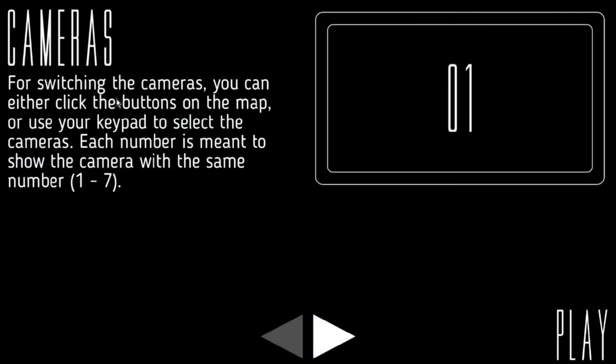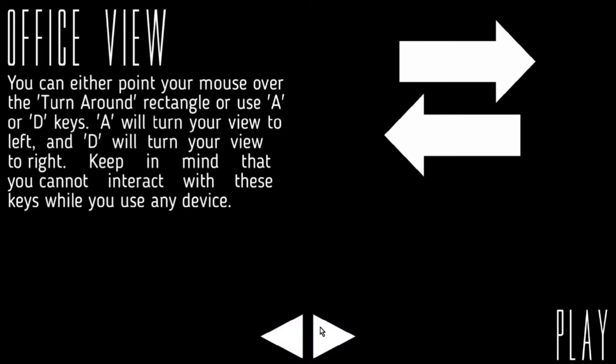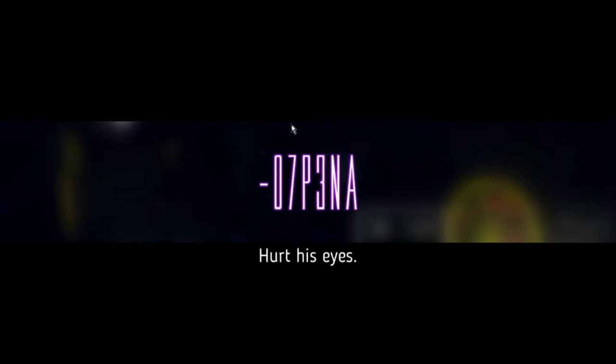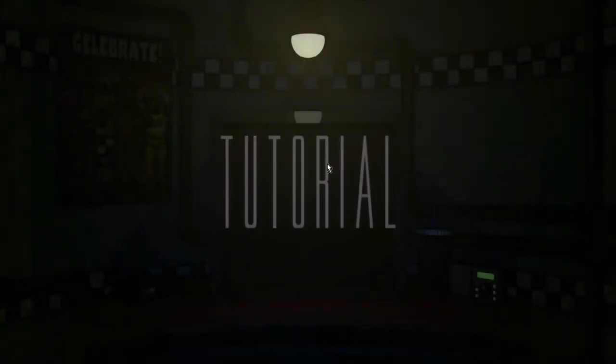For switching cameras you can either click the buttons on the map or use your keypad to select the cameras. Each number is meant to show the camera with the same number, one through seven. In the office, you can either point your mouse over to the turn-around rectangle or use A or D keys — A will turn your view left and D will turn your view to the right. You cannot use this key while using the other device.